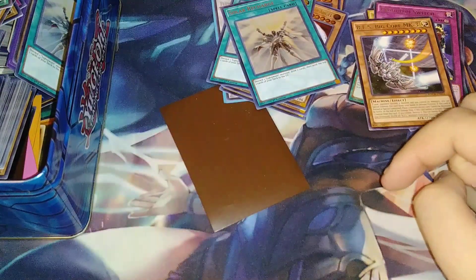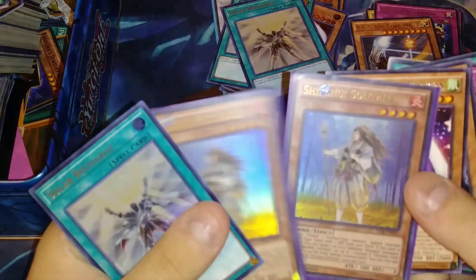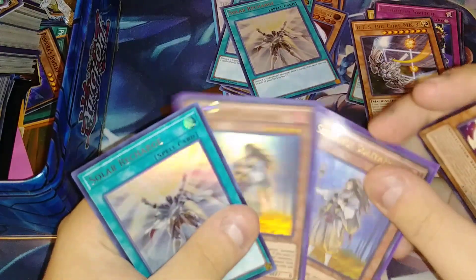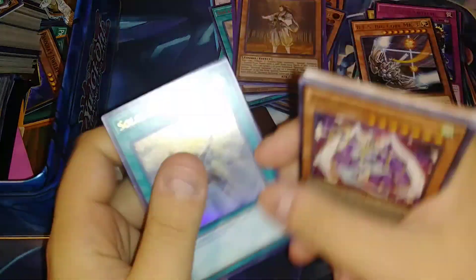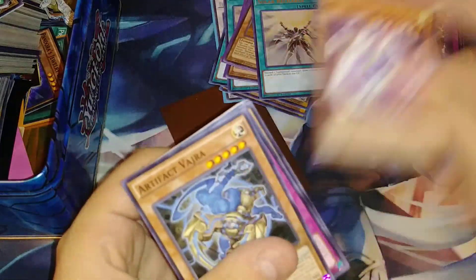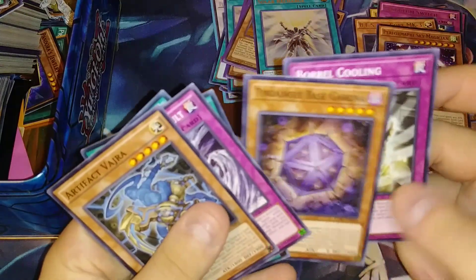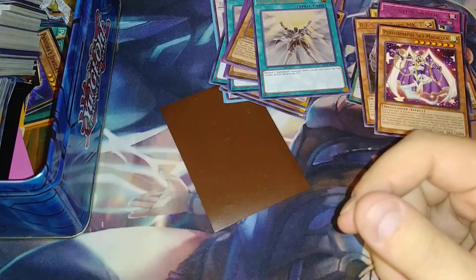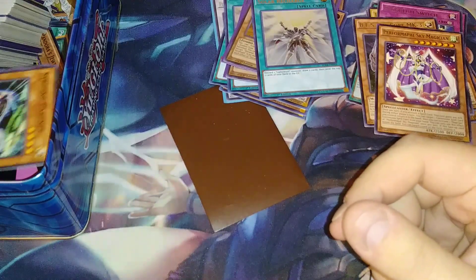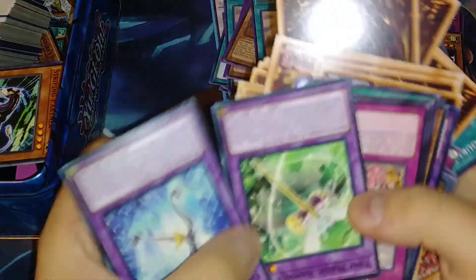I'm seeing a bunch of Solar Recharges, a couple of cards in sleeves down here — maybe that's a deck. Oh hey, we got some Shiranui Solitaires! That's pretty good, that's actually really good. Shiranui Solitaires and another Solar Recharge, some more weird stuff. We got some Extreme Force stuff too in here, so maybe we'll pull something kind of crazy. I see a holo back there but I don't know what it is.